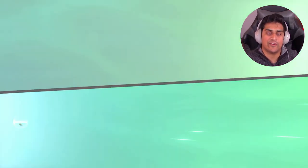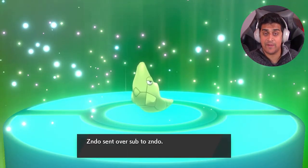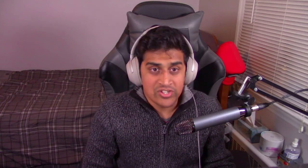Alright, so let's just say you're trading with your friend — you give your friend something special, and your friend says they're gonna give you back something special. In this case, my buddy Zundu sent me over a stupid Metapod that was level 100 named 'Sub to Zundu.'